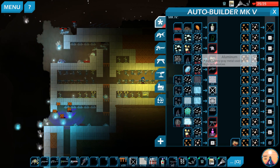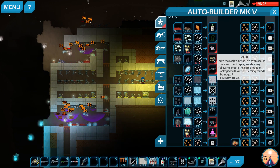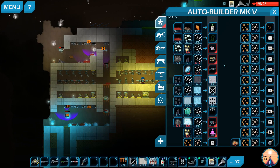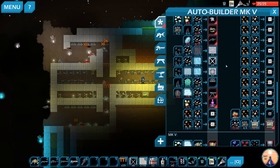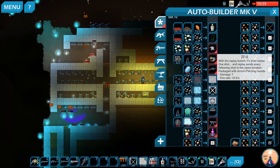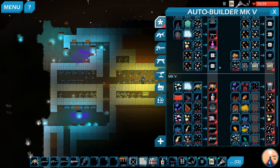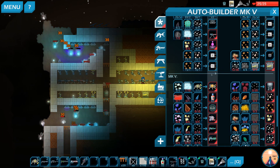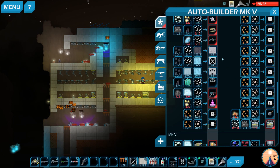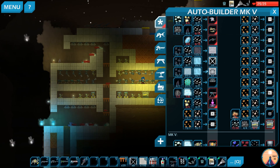I don't have enough aluminum - I was going to say we can build this gun, but we can't. We need nine light crystals and four more aluminum. Let's go get them.